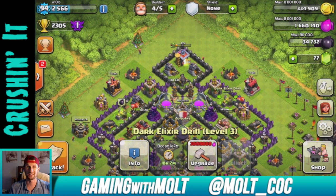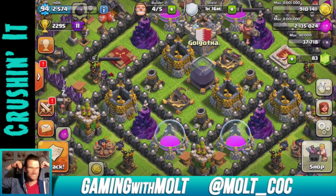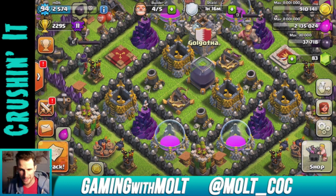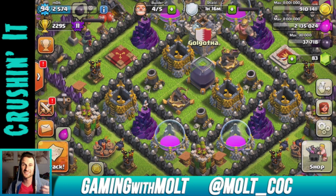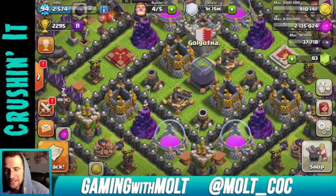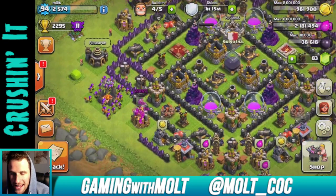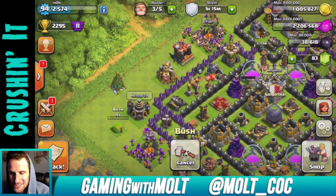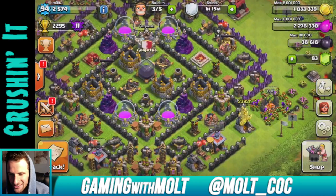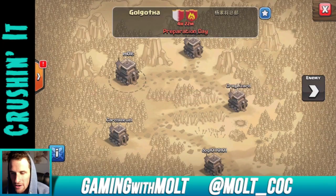I'm going to cut here as we wait for these guys to train up and I'll be back in just a couple seconds. All right, we're back — as you can see I'm wearing something different, and our loot looks a lot different because it's actually the next day. In the video you guys just went through 24 hours in a matter of a second. It is the next day — I have a shield for an hour right now and I already have enough dark elixir to upgrade my queen. So we're going to attack with her right now — four hours left in our preparation day.